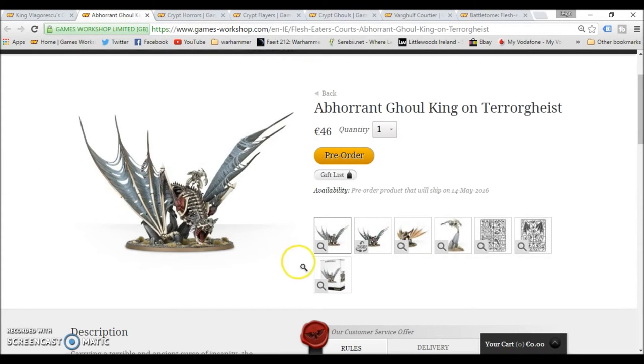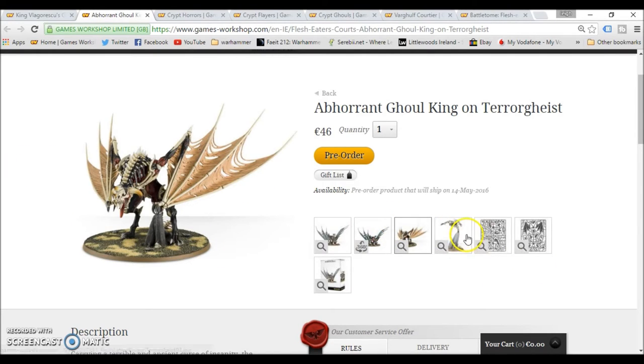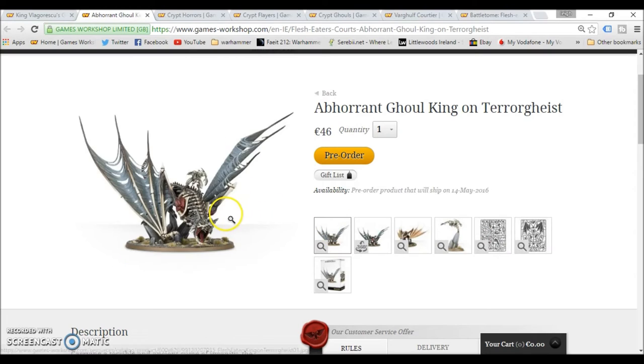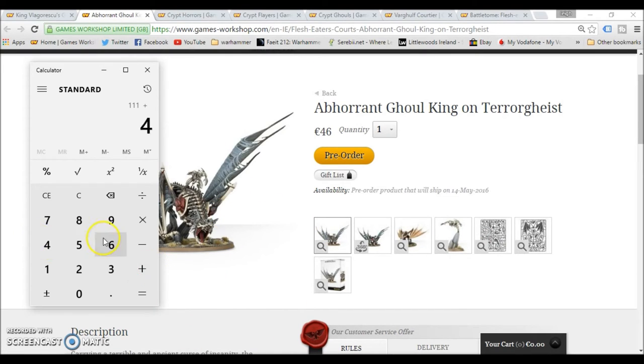Then we have the Ghoul King on a Terrorgheist. This is a really nice kit to get because you can make anything — you can even just make a zombie dragon or Terrorgheist and then have a Ghoul King model by itself, so there's plenty of options with that. That by itself was 46 euro, so let's add that in.